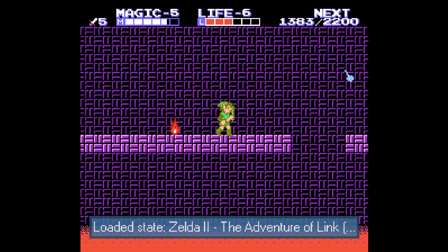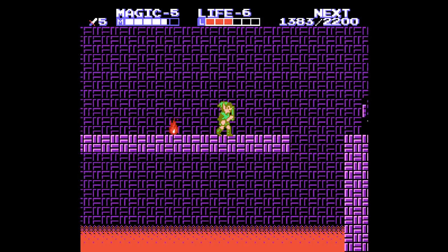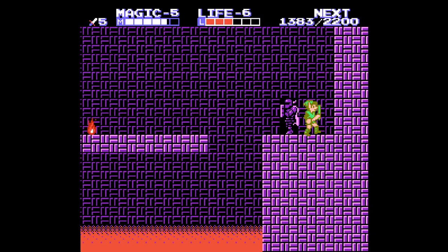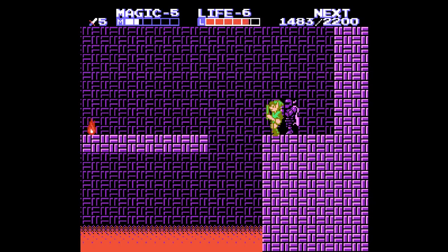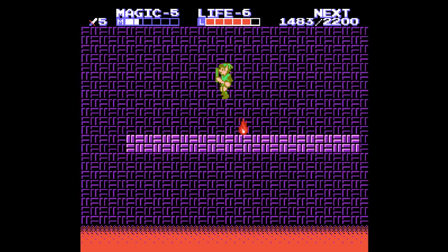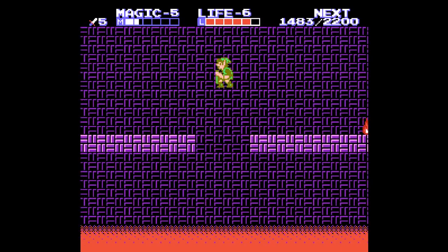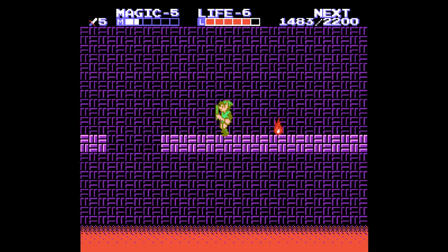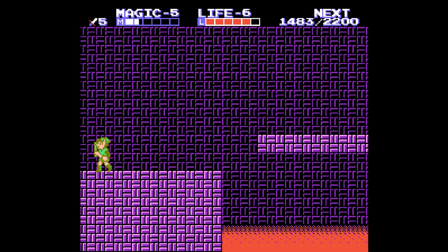Wow, who would have figured there was a red knight there - I thought maybe it would have been a health or magic charm. Let's use the life spell. We at least have a key now so we can advance a little bit. I love that he just falls down going yay. Alright, we're making our way through.